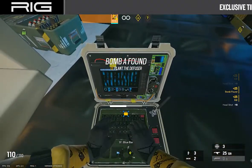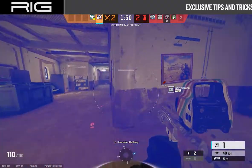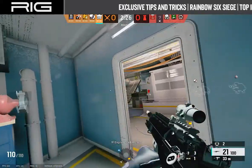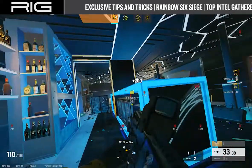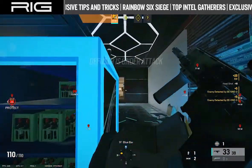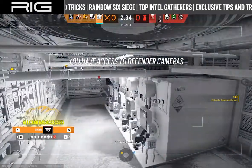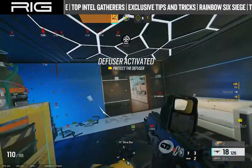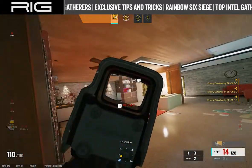Fast reflexes and solid team communication is one thing, but knowledge of enemies' whereabouts is something entirely different. And in Rainbow Six Siege, a game of patience, knowing when and where to advance on the attacking side all comes down to intel. Understanding this, the team at RIG knows exactly what they're doing when it comes to choosing the correct intel gathering operators in the game's roster of playable characters.